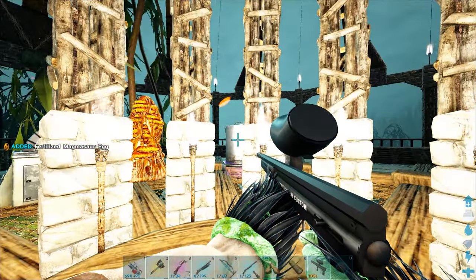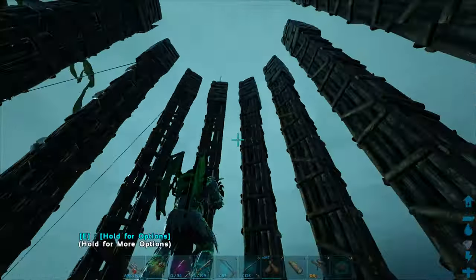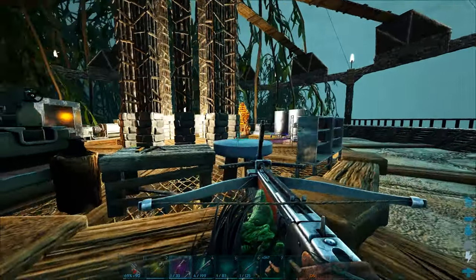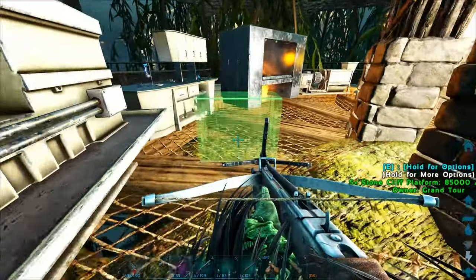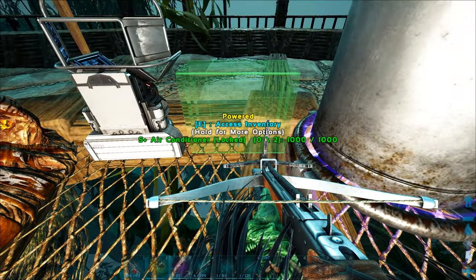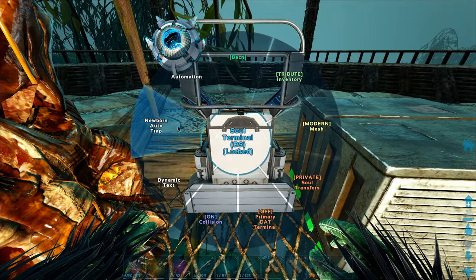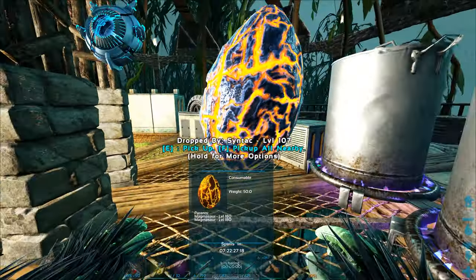Now we've got to get out of here. Just do one of those — grapple thingy zipline. There we go, sweet. Air cons — we got two of those. The S+ ones are super good, so we're probably only going to need two. Let's just put them somewhere here. Now please hatch. Awesome, there we go. Let me just turn this thingy off — I don't think it's actually on right now, but yeah, we're good. That would have automatically picked it up, so that would have been bad.